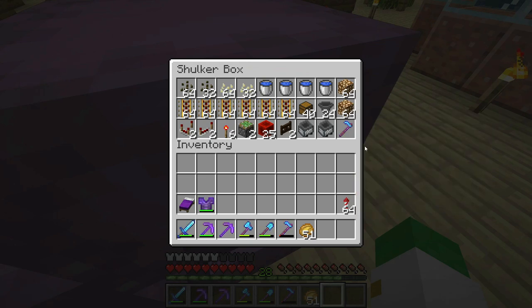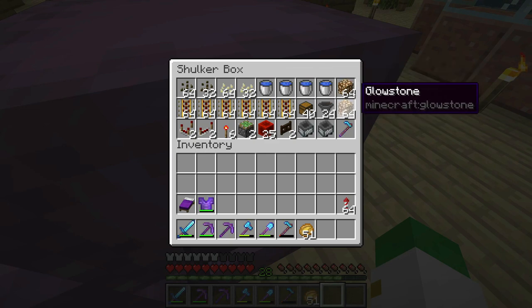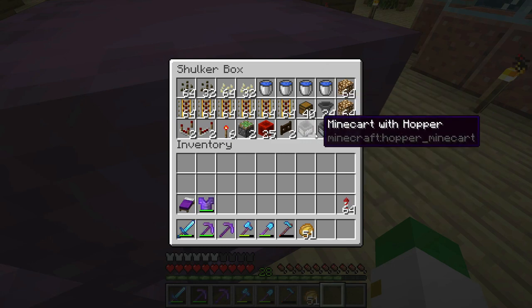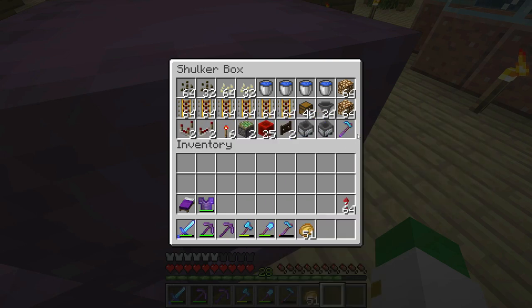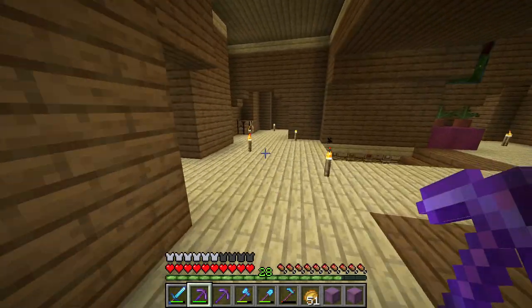You need pumpkin and melon seeds — about three stacks, either pumpkin or melon; I'm doing half and half. You also need four buckets of water, about two stacks of glowstone, a bunch of rails (I have a rail tutorial linked in the description), this for the storage system, this for the collection system, and any hoe. These are all the supplies you'll need.